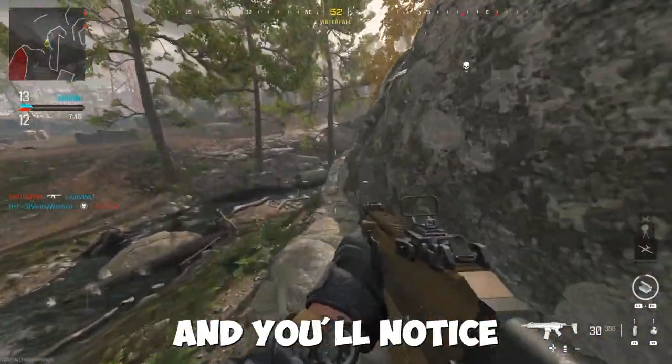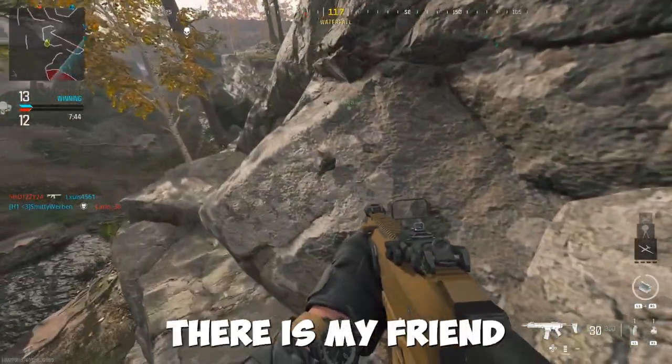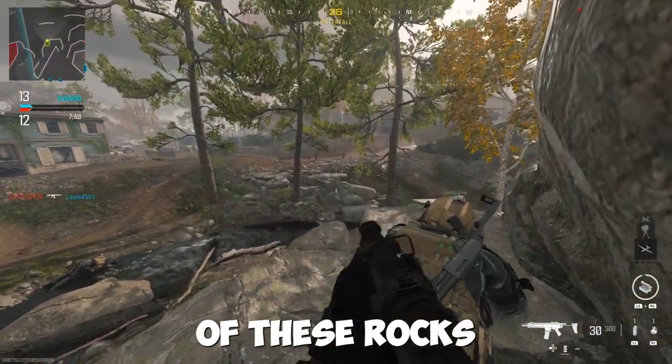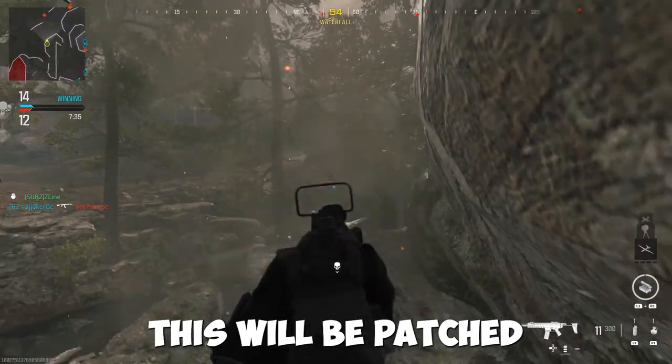All you want to do is make your way to these rocks here, and you'll notice they're completely fake. As you see, there is my friend in there. All you have to do is just crouch and you can then literally go inside of these rocks. I guarantee when the full release comes out, this will be patched.